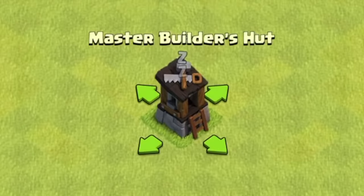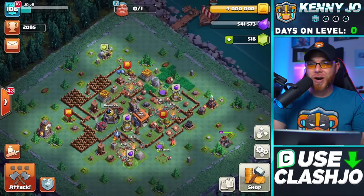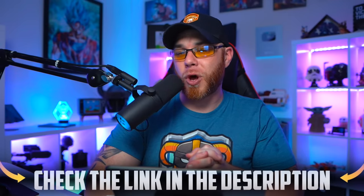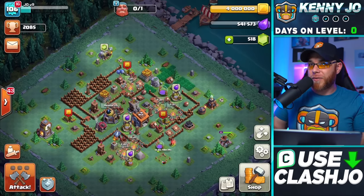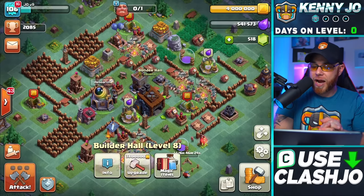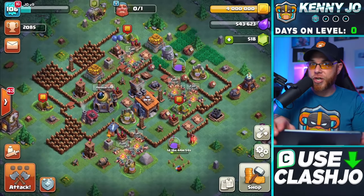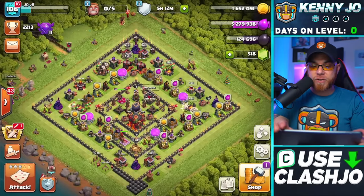At Town Hall 10 you can unlock the sixth builder, but it depends on your Builder Base progress — which, honestly, mine looks pretty bad. I recommend checking out my how-to-obtain-the-sixth-builder-fast video linked in the description. Once you've done it once it's hard to do again — I got burned out many times. We're currently building an army camp, and the next step is upgrading to Builder's Hall 9 to unlock the O.T.T.O Hut and get that sixth builder.